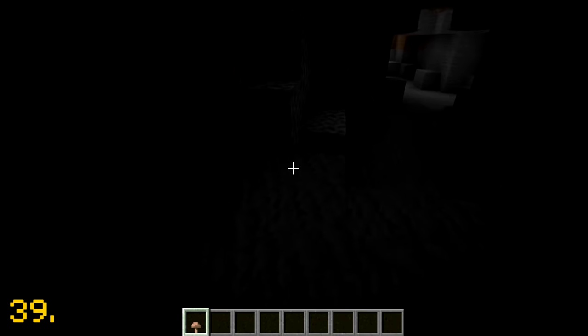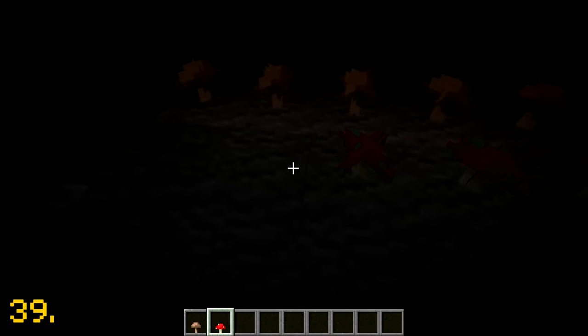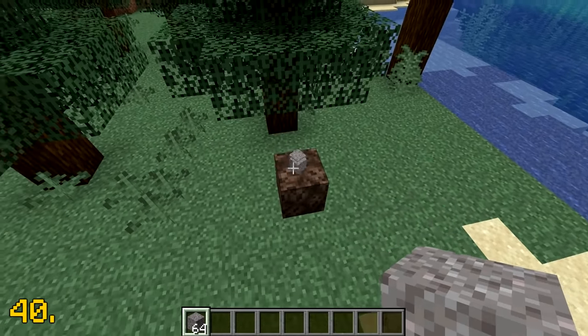Brown mushrooms are unique as they will emit a light level of 1, whereas red mushrooms do not emit anything. If gravel falls onto soul sand, then the gravel will break.